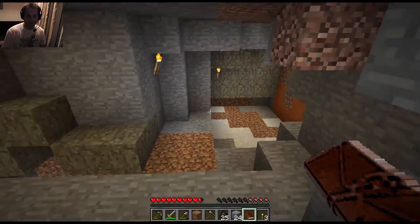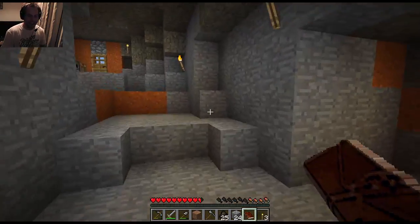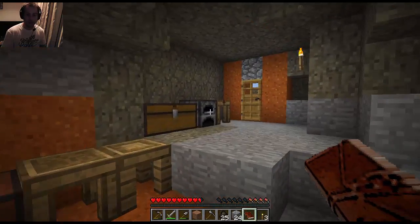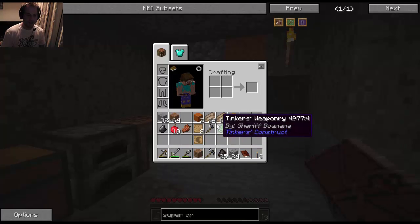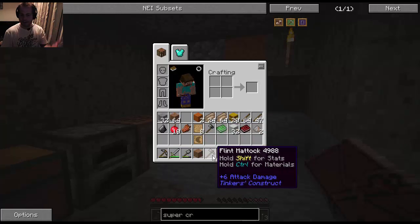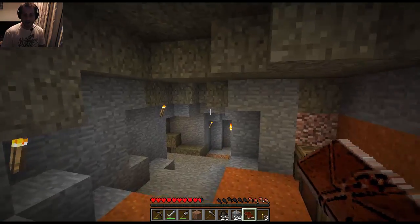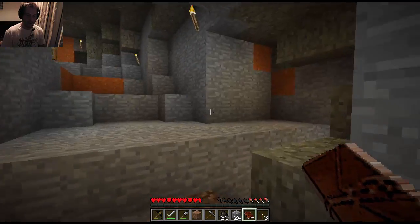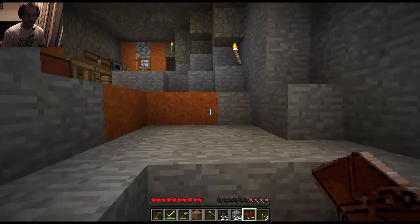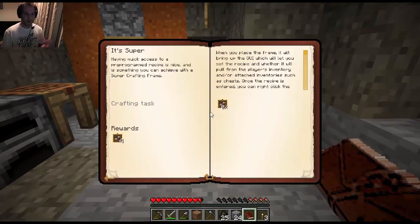Hey, what's going on guys, Mr. Eerie here and welcome to Regrowth, this is episode 2. When we left off episode 1 we made some flint tools, we got ourselves a pickaxe, our first sword, a hatchet and a mattock. So we can now start planting some seeds, because as you can see we are starting to get a little bit hungry and if we're not careful we're going to end up starving in this cave.